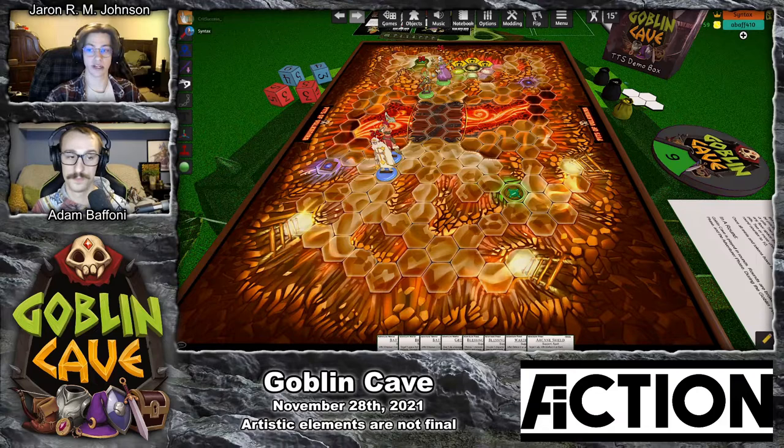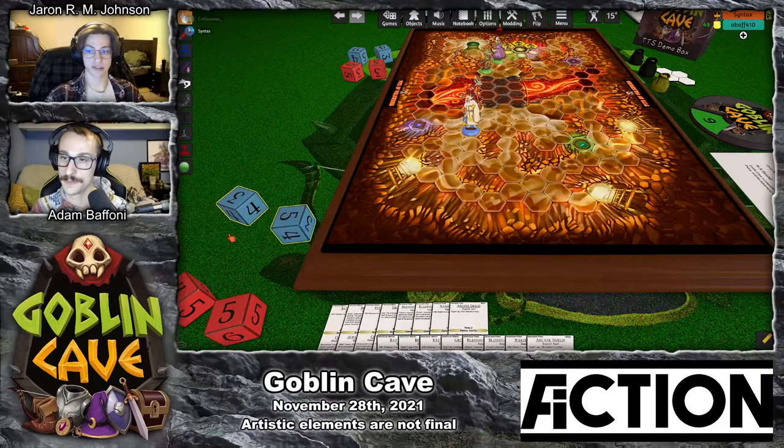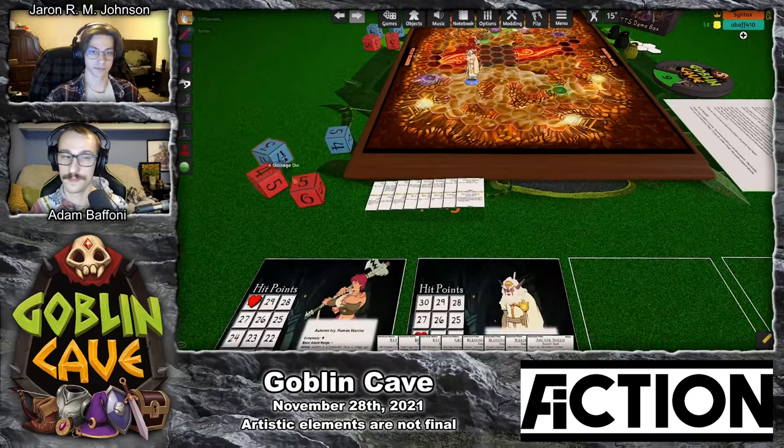Each character has their own deck of ability cards, and during a turn I'll get to play one ability for each character. Before I do that, I'm going to roll for movement. Now that I've rolled for movement, I will assign each die to a character. This die represents how many spaces that character can move.